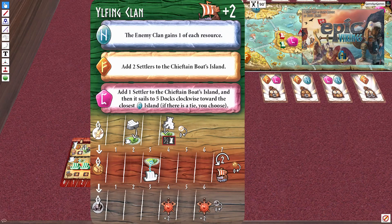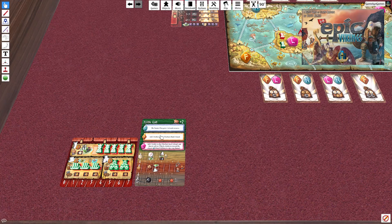Each clan is different. When the resource hits a certain spot on the track, it triggers a special action. To set them up, they start with two resources of each type. You'll take two player colors and use components for both, stacking them on the clan mat — one color underneath, then stacked double-decker. They get twice as many units to deal with.